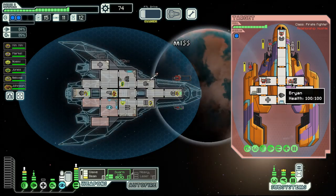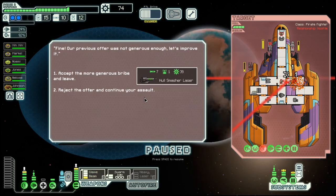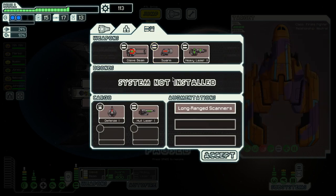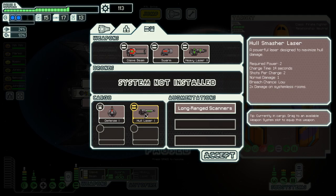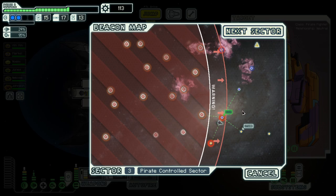Cloak against the missile. Then we use our missile against them. A hull smasher — yeah, we'll accept it. This is a two-power weapon, so it's probably better than the missile. And there's the store.